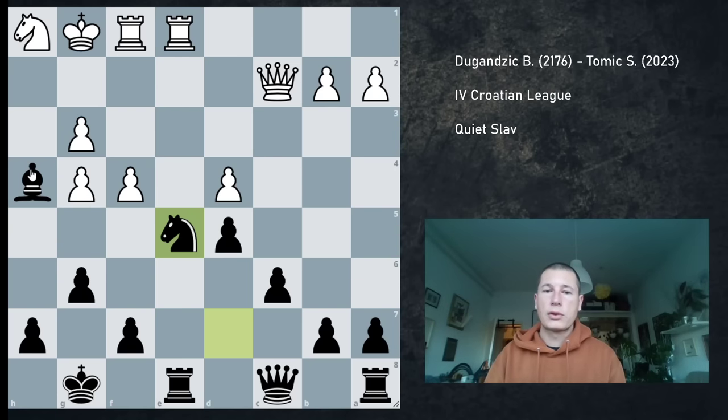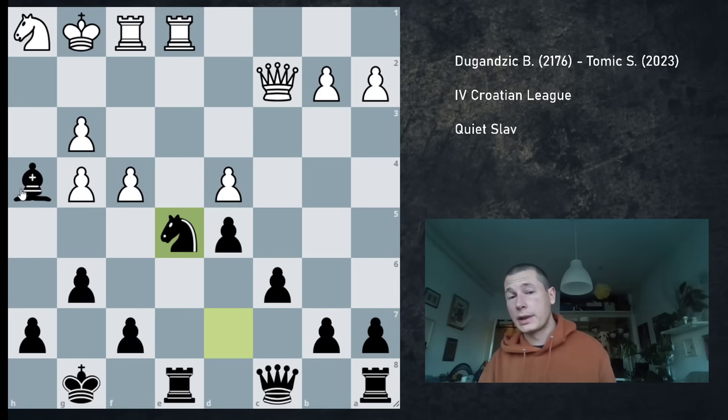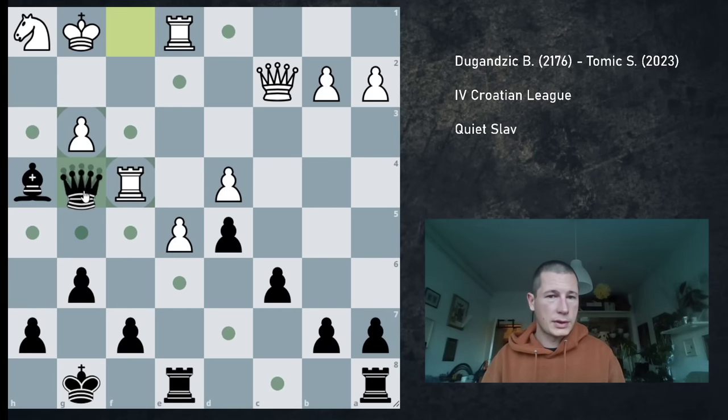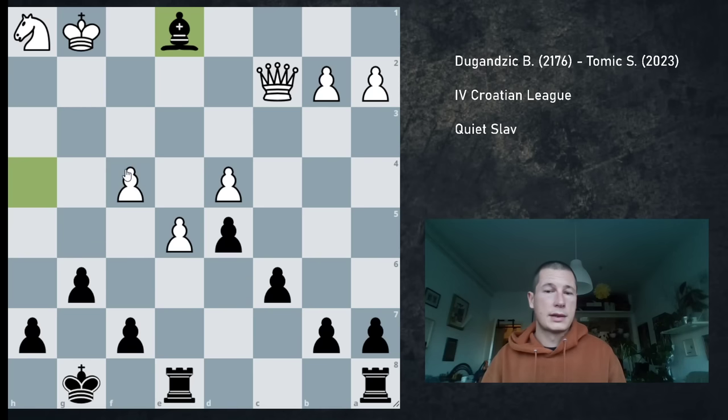I calculated everything correctly. If he takes with the f pawn, which didn't happen in the game, I get a better position where I give up my queen for two rooks and two pawns. So if fxe5, then queen takes g4, and Rf4 — I just take on f4. My bishop is going to be covering the dark squares, I'm two pawns up and I have two rooks for the queen — materially about three points up for me. I still think it's convertible.